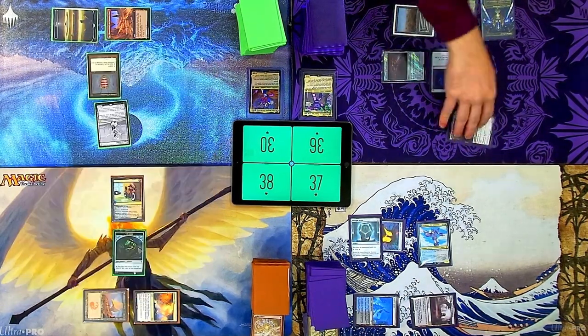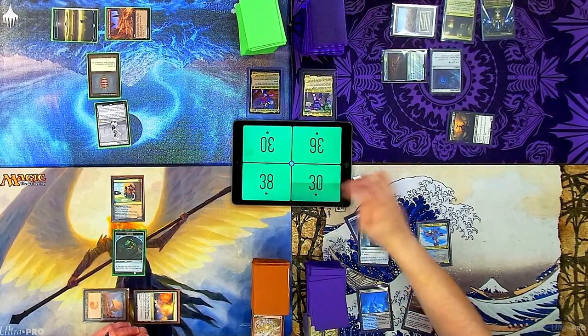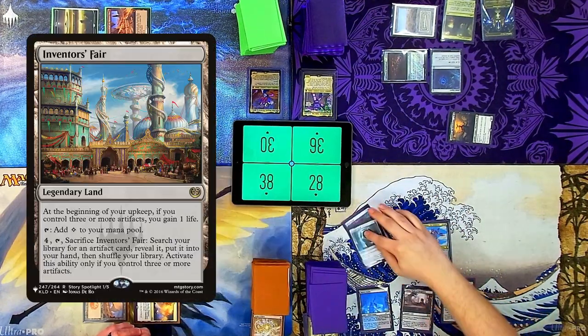I'm going to punch you with your own. Pass the turn. Untap. Upkeep — Crypt, odds hurt. Draw a card for turn. Inventor's Fair — I'm going to get some life back, boys.